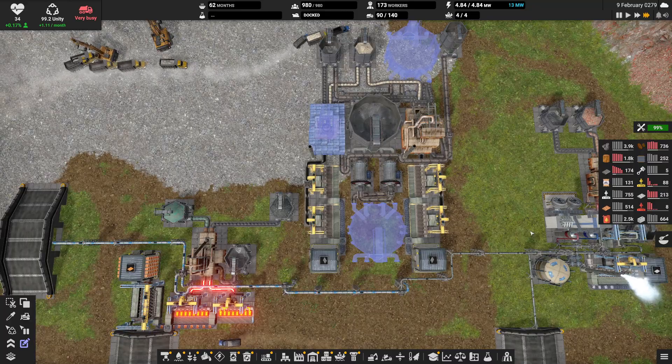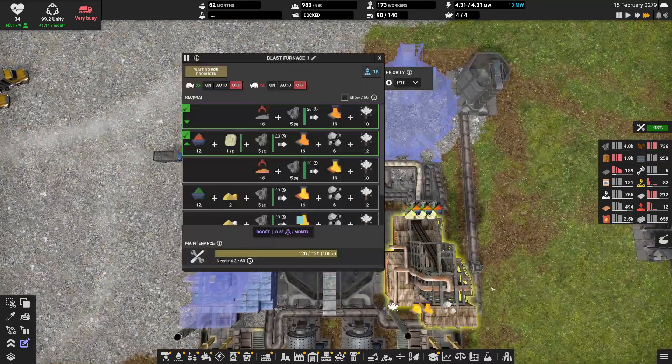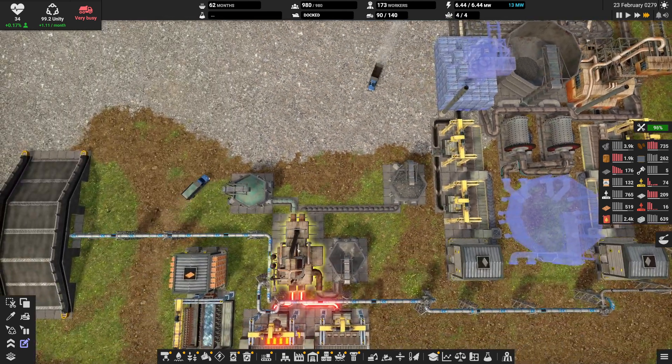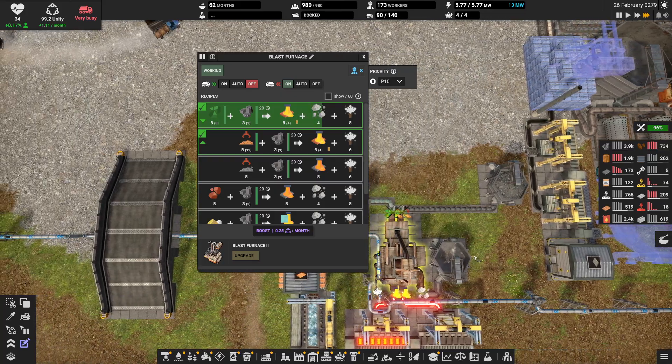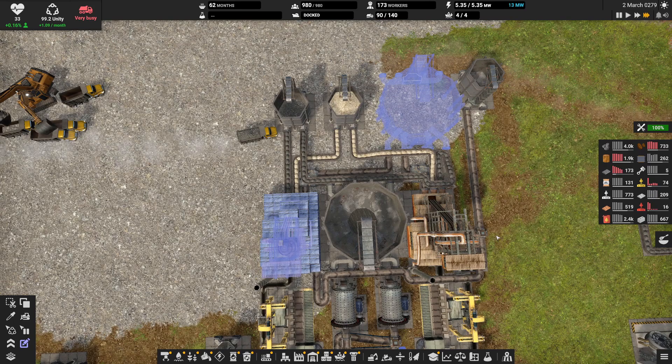I'm hoping we have enough construction materials to finish at least one of these, and it looks like we did — right here, perfect. 4.3. This doesn't require any maintenance. Oh man, I didn't realize how much more maintenance all this was going to cost.